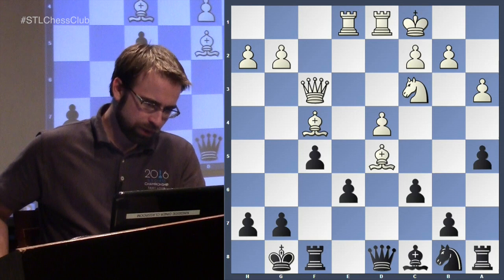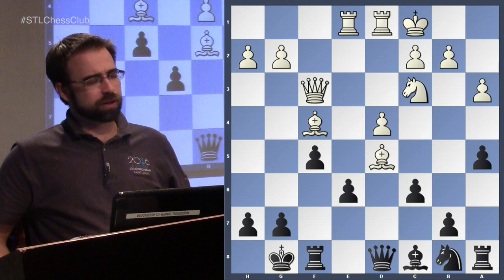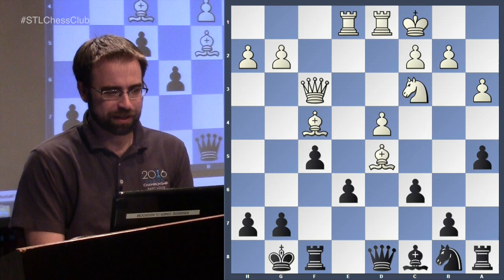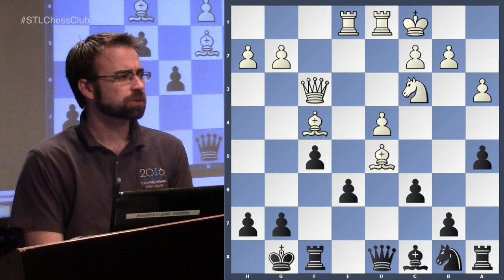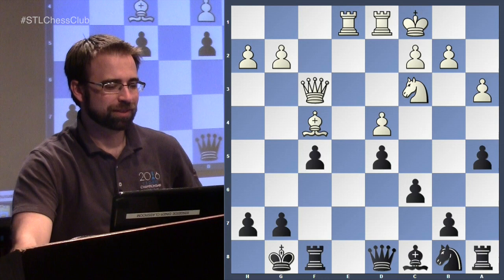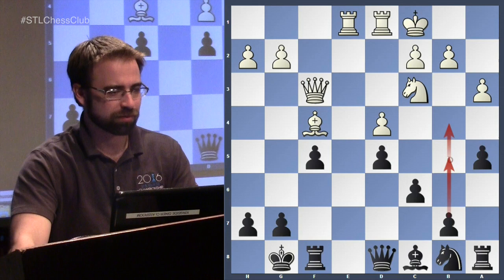There's a right way and a wrong way to take back the bishop, and black chose the wrong way. How would you capture? You want to take with the e-pawn, because you've always had problems with b5–b4 — that attacking idea — and you want to deny the knight that square.